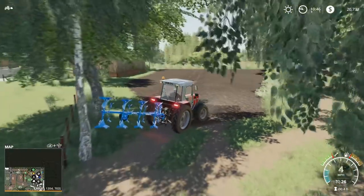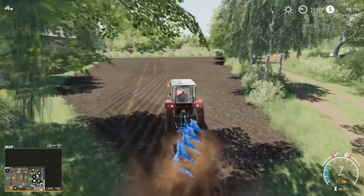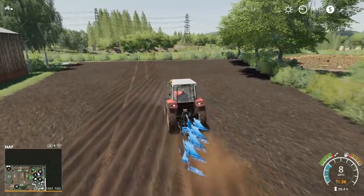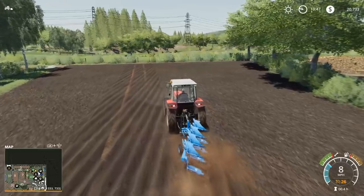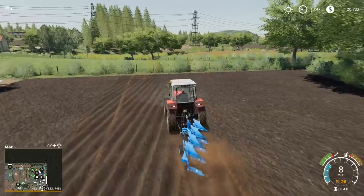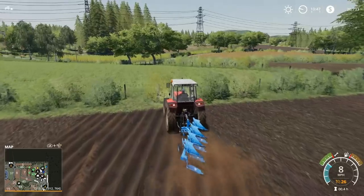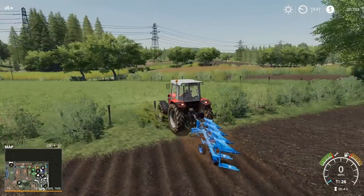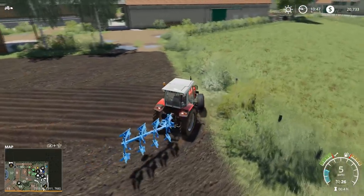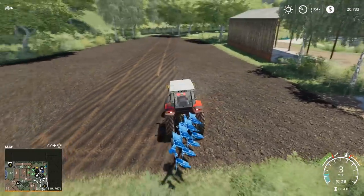You can plow it however you want. If you just want to run back and forth and not care, the game doesn't care. I'm just showing you ways of doing field care — you don't have to do it my way. You could even go into the menu and turn some of this stuff off. If you don't ever want to plow, there's a switch to click it off. You can also turn off weeds, crop destruction when you run over them, and fertilizing.